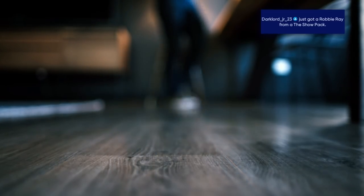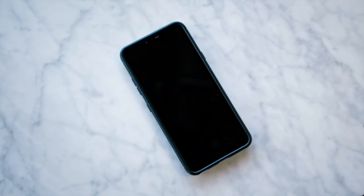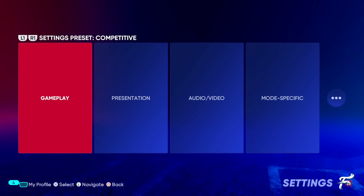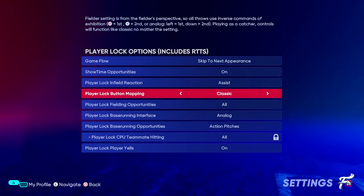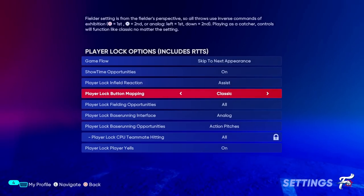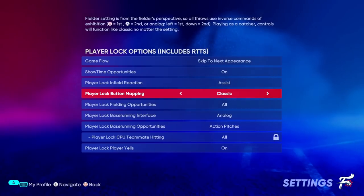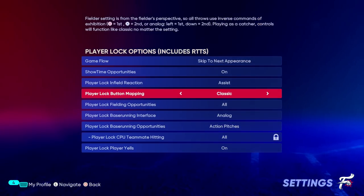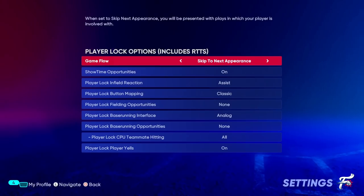We are going to get the Phillies logo to pop up on our cell phone here, which means we are now a part of the Philadelphia Phillies. So we have initiated phase two. Phase one: create the ball player, load up the roster, get into Road to the Show. Phase two: work on the settings. We are not going to complete any fielding opportunities or base running opportunities — you are going to be able to grind some of your base stats without doing this. The main thing you want to focus on are the hitting attributes.